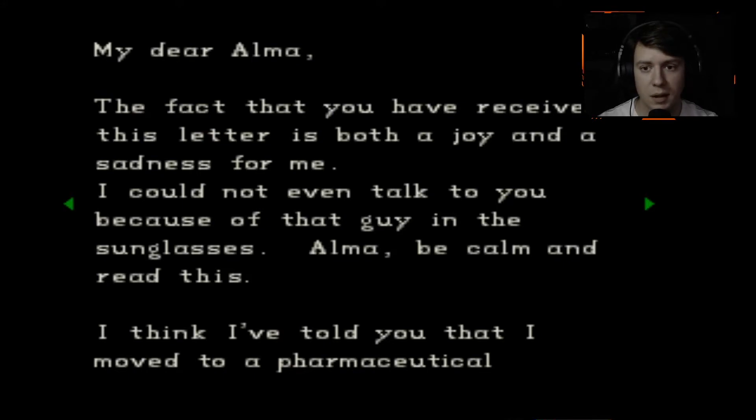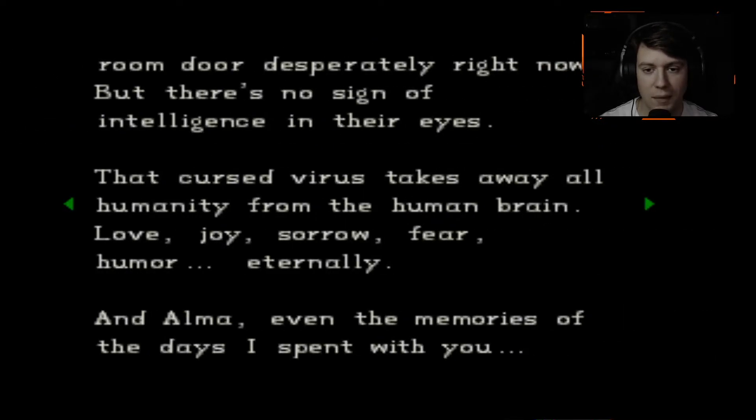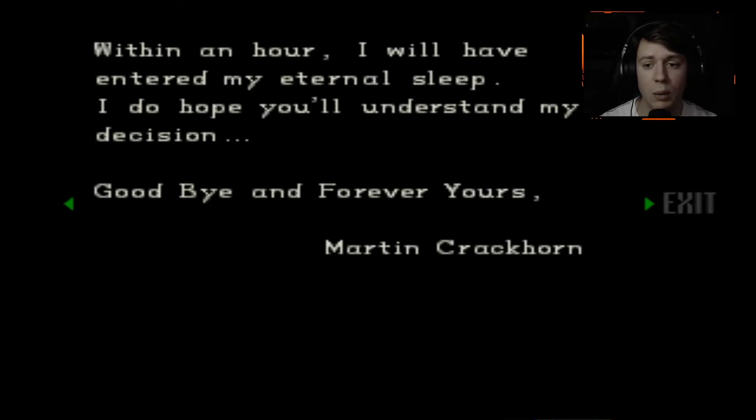Let's bring the music down just a little bit while we read this. 'My dear Alma, the fact that you have received this letter is both a joy and a sadness for me. I cannot even talk to you because of that guy in the sunglasses. Alma, be calm and read this. I think I've told you that I moved to a pharmaceutical company's lab. They headhunted me. Last month there was an accident in the lab and the virus we were studying escaped. All my colleagues who were infected by the virus are dead — to be accurate, they've become the living dead. They still wander around. Some of them are knocking on my room door desperately right now, but there's no sign of intelligence in their eyes. That cursed virus takes away all humanity from the human brain — love, joy, sorrow, fear, humor — eternally. And Alma, even the memories of the days I spent with you. Yes, I'm infected. I did everything I could, but I could only delay the progress by a few days. The most frightening thing is that I forget more about you by the day, so I chose a peaceful death rather than becoming a living dead. Within an hour, I will have entered my eternal sleep. I do hope you'll understand my decision. Goodbye and forever. Yours, Martin Crackhorn.' Snap, dude.